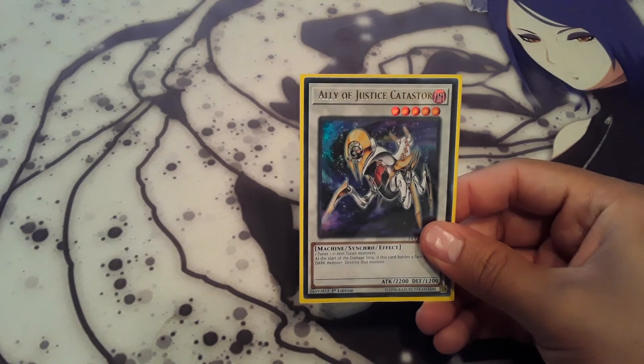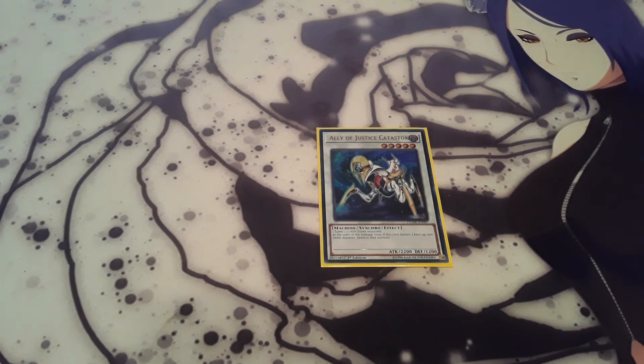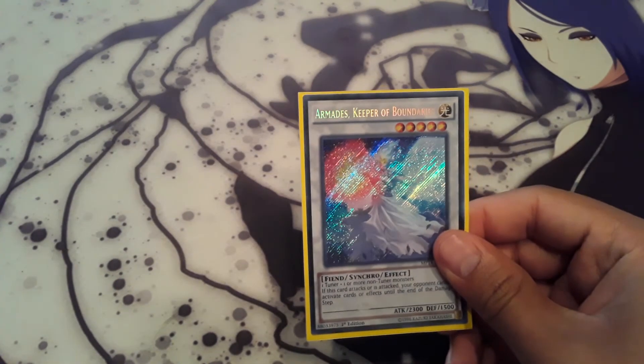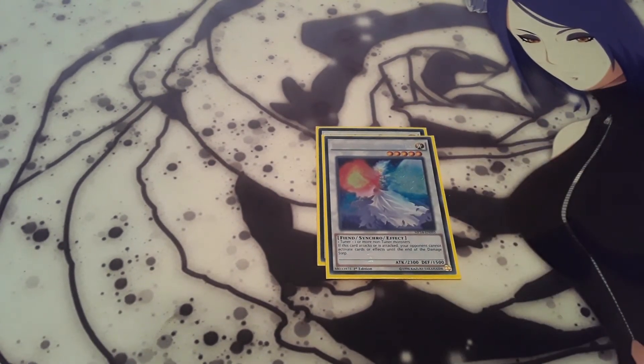Off to the extra deck. One Ally of Justice Catastor — a generic Synchro 5, and if it battles a monster that's not a dark monster, at the start of the damage step, destroy that monster automatically. It doesn't target. One Armades, Keeper of Boundaries — I never really went into that one, but I wanted two Synchro 5s in case I get Draconet off multiple times and don't really want to link. Basically when he attacks, your opponent can't activate spell or trap cards or effects until the end of the damage step.